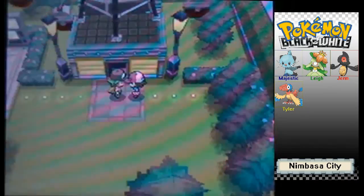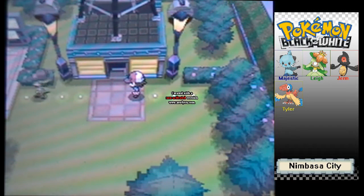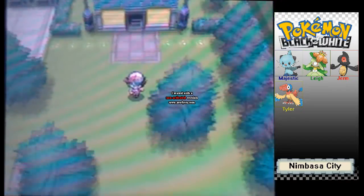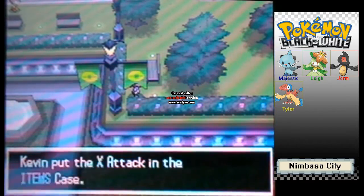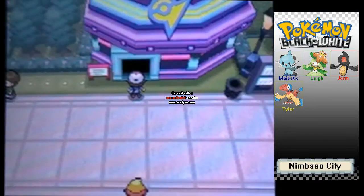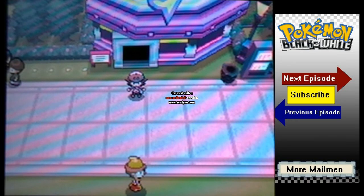We take out N and he goes all first person, saying he's going to defeat the champion and get all the badges. He backs up and runs away — that was the battle with N. I haven't used my dowsing machine in a while — there's a hidden item right here, a Super Repel, and an item over there. That's it for this little park area and this episode. In the next episode we're going to the Nimbasa City Gym, where the leader is Elesa, who's an Electric type. Thanks for watching — I'll see you in the next episode when we take down the gym.